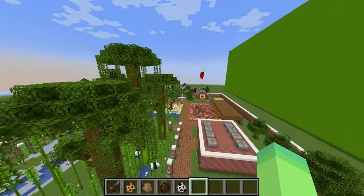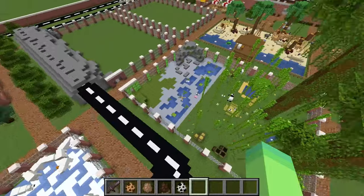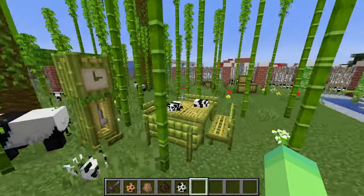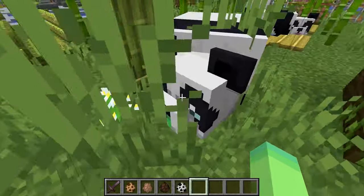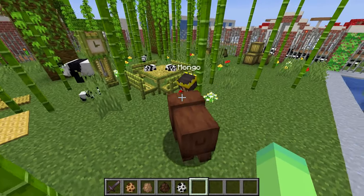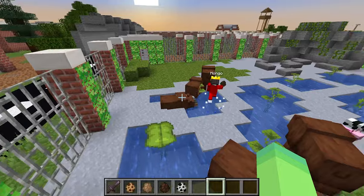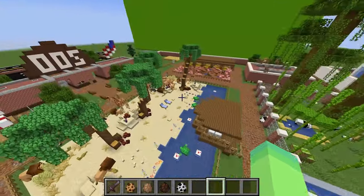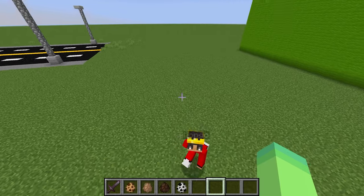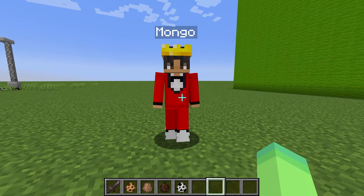Mongo thinks the turtle exhibit looks super cool. Some zebras even joined the turtles — Mongo thinks it's missing snakes but no, snakes are predators and we can't have those here! Zoos are not meant to handle predators and non-predators in the same environment. Mongo is also letting lions in. There are a bunch of other exhibits too that me and Axi built. Mongo gives our zoo a score of eight out of ten.